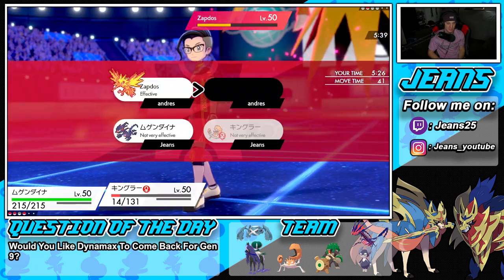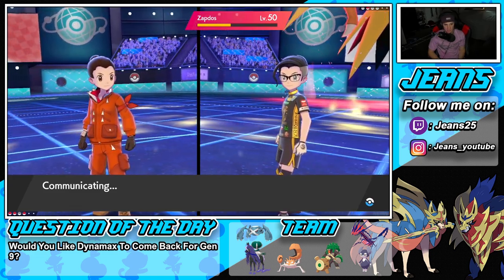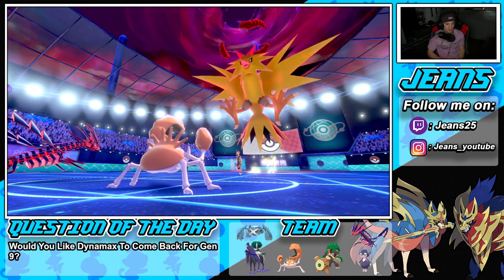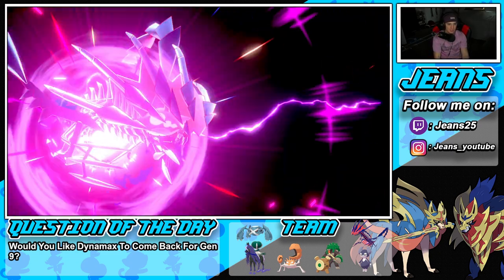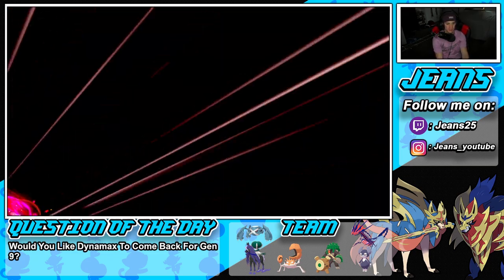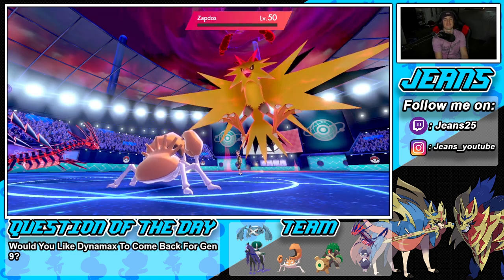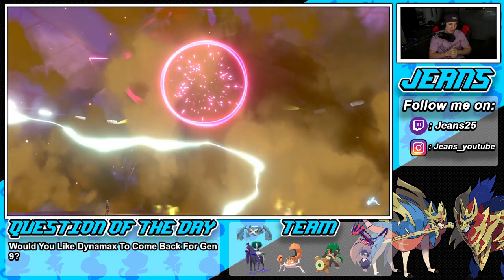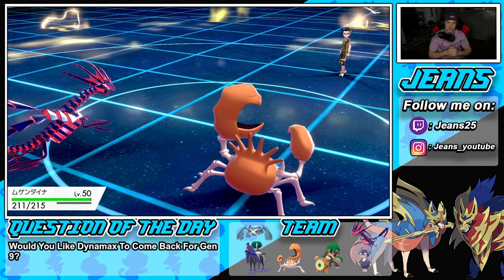He doesn't even cancel — he allows us to finish him off. Double damage, STAB, Life Orb — get this thing out of my face! We drop this team without even Dynamaxing. What a battle, what a bunch of great plays by us. Now let's hop into our third and final battle and look for that perfect record!